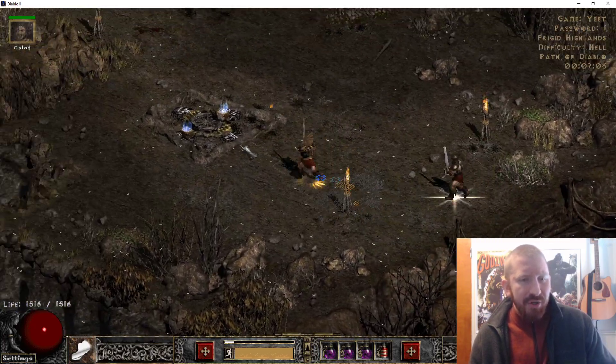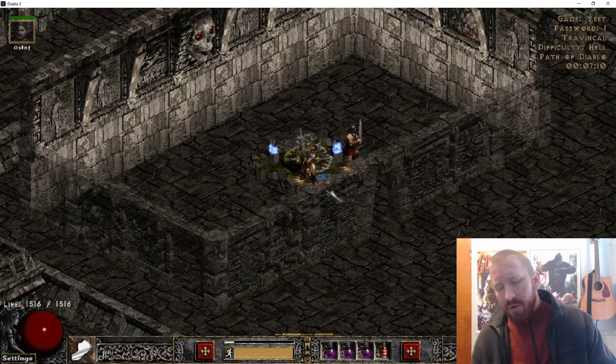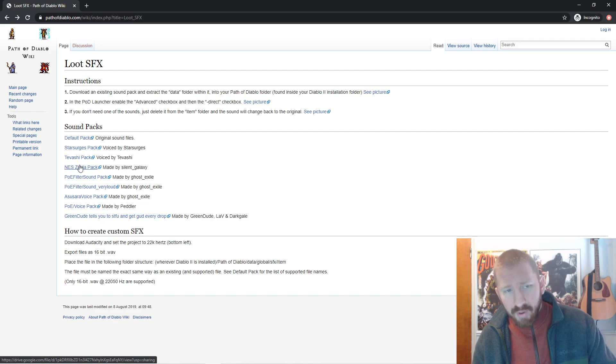It's exciting to hear that shit go down. What you have to do is go to the Path of Diablo wiki. Here's a page right here — pathofdiablo.com. You go to the wiki and there's a little link for the loot SFX, the sound effects. You click this one here, which is what I use. I haven't even tried the other ones, so I don't know — maybe they're good too.